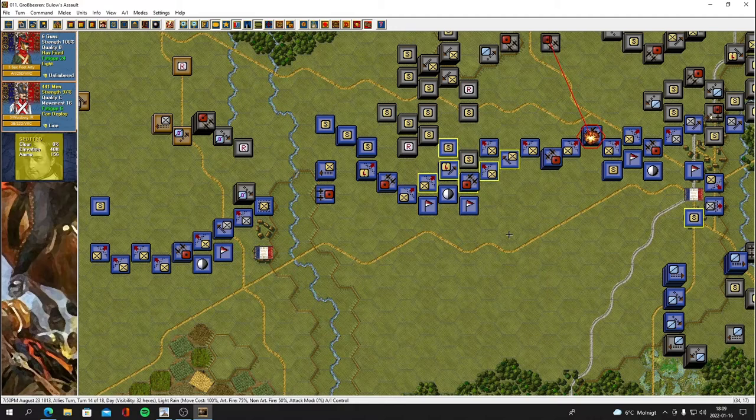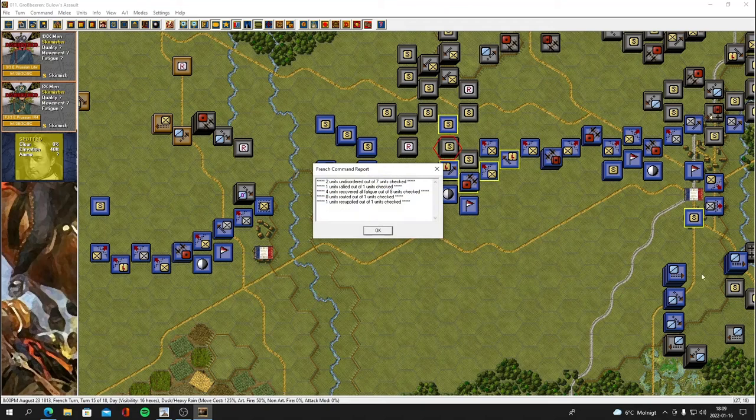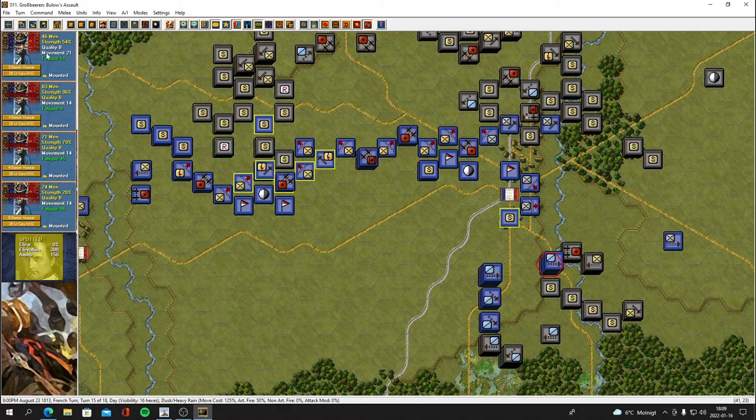If you make clumsy moves or put yourself in a vulnerable position, the tide can really turn. He's attacking there. He didn't fire with his guns on my cavalry. Two units undisordered out of seven checked. One unit rallied, four units recovered fatigue, zero units routed. Turn 15 of 18. We got guys that have actually recovered here.